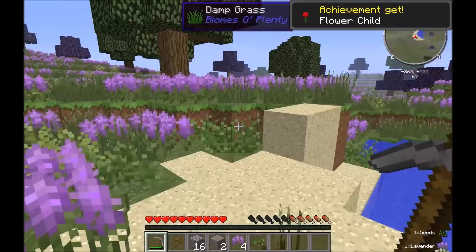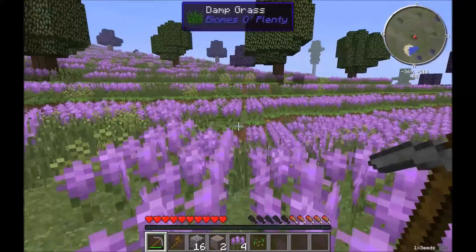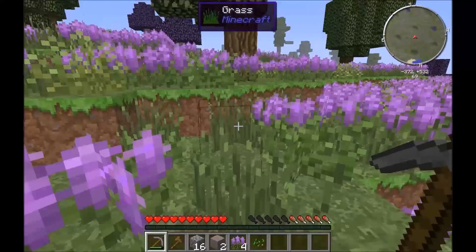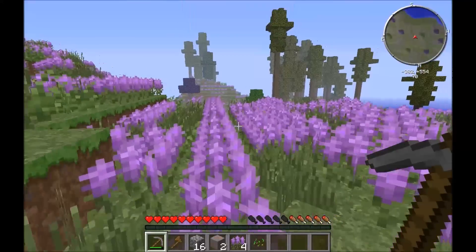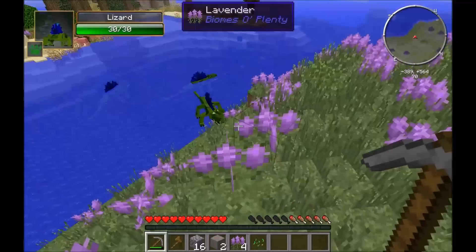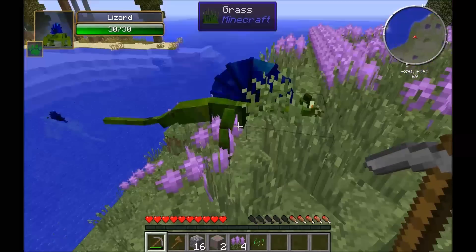I'll leave a link in the description, but it's easy to find on Technic Launcher. Just be aware it is on version 1.6.4 — the second one was updated to 1.7, which made it not so good. These creatures look quite friendly so I'm not going to worry about them.